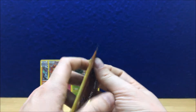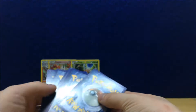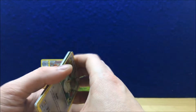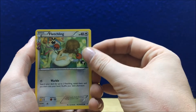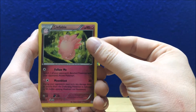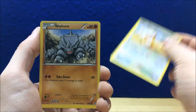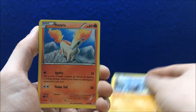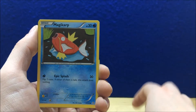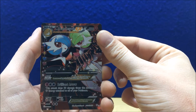Now let's break into the Pikachu pack. Starting out with Fletchling — I can't talk today. Clefable, Machoke, Meowth, Rhyhorn, Ponyta, Magikarp, Rhyhorn, and Mega Gardevoir EX.